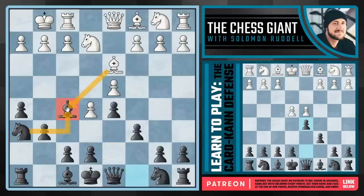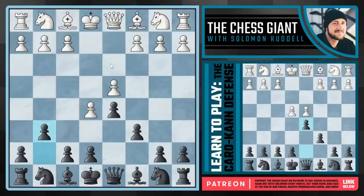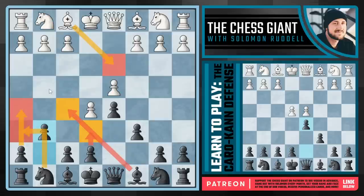Then we're going to play Nh6 followed by Bf5. Because we have space, I think this is a much better version for black. If you want to take on f5, we'll capture back. If you want to take on h6, we'll capture off your bishop — a nice little intermediate move for black. White has tried really hard to not let us play Bg4, but this is really the key square, especially when we see a knight on e2. It's going to be nearly impossible for white to stop this bishop from coming to either f5 or g4. It's up to you which one you want to put it on.